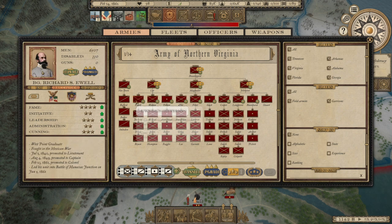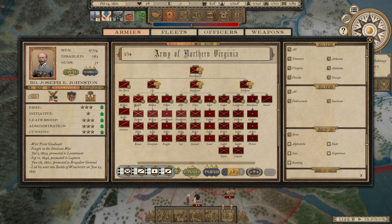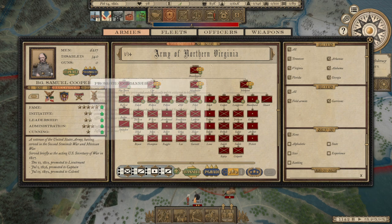All my division commanders appear to be brigadiers. Corps commanders are automatically made major generals, except Johnston, who's a brigadier — he'd probably be pissed about that. So we promoted Longstreet. Let's go ahead and promote Cooper as well. Cooper didn't lose anything, as far as I could tell.